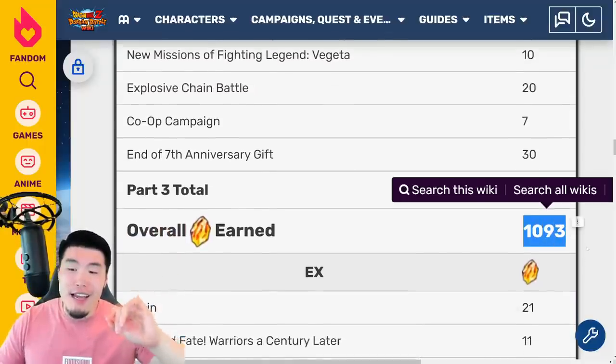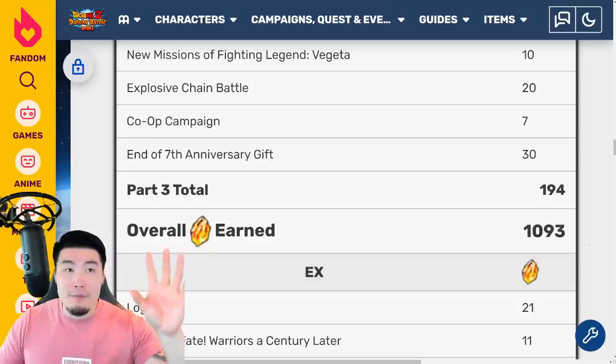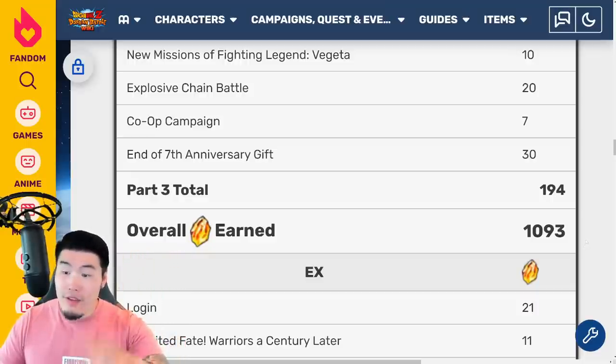If you add up everything to this point, it's 1,093. Of course, if you add in the Dokkan Scout stones — another 50 — then it's close to 1,150 stones. But you have to factor in the EX part.